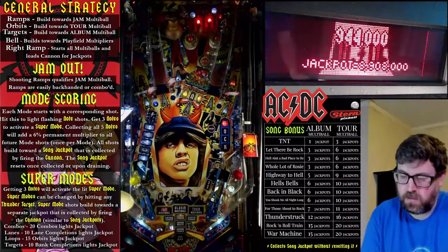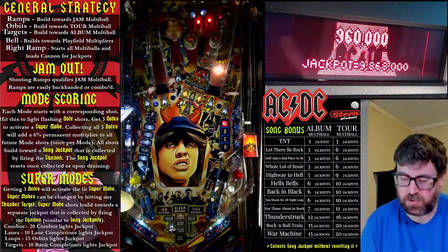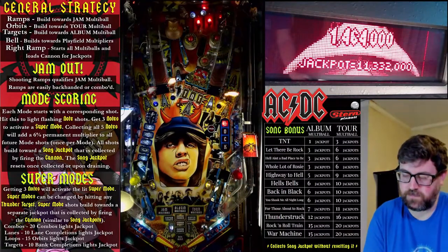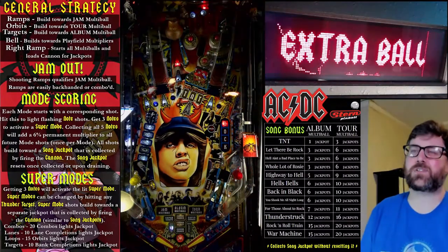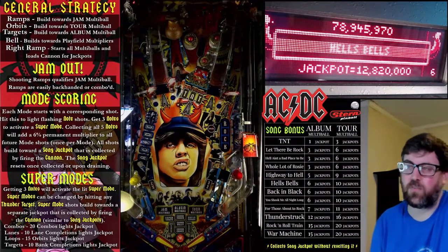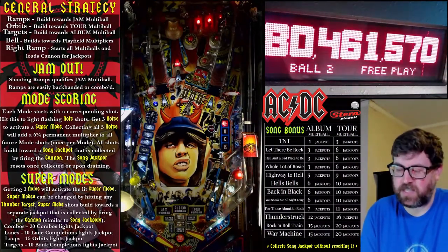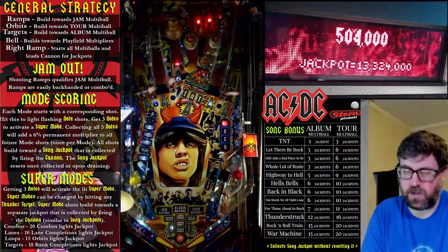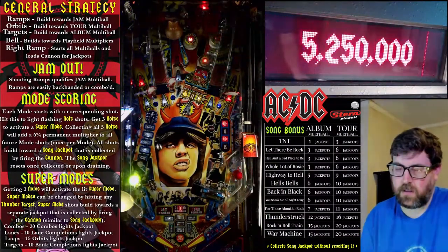We've got 2x going. Hitting the bell resets the timer for that and moves you closer to 3x. We got 3x running — still getting these note shots. Going to take that extra ball. I've been trying to get all the way through the game to encore, which is super hard — I've made it through 10 modes. Right now we've got a 12 million jackpot. I'm just going to keep it on Hell's Bells to keep this simple for you guys. I don't want to start going into the strategy of changing modes, though there is merit to that.